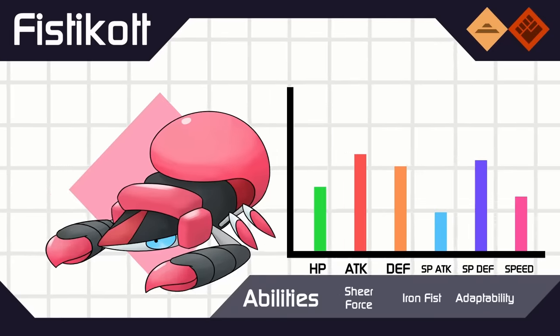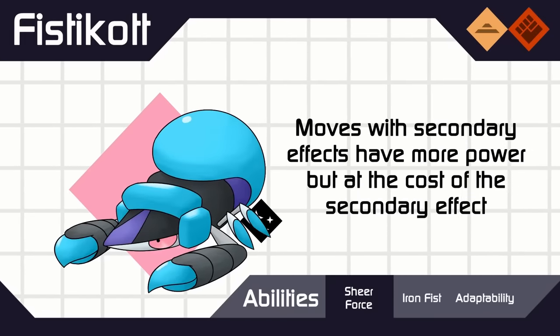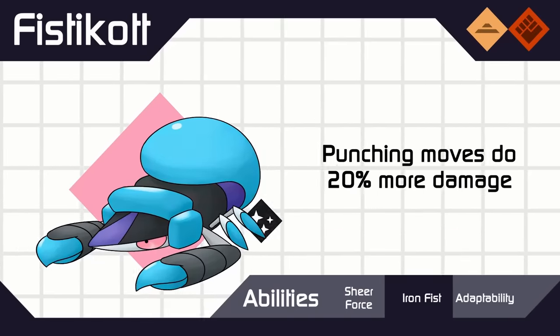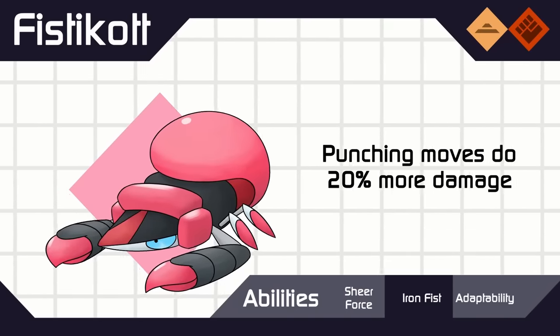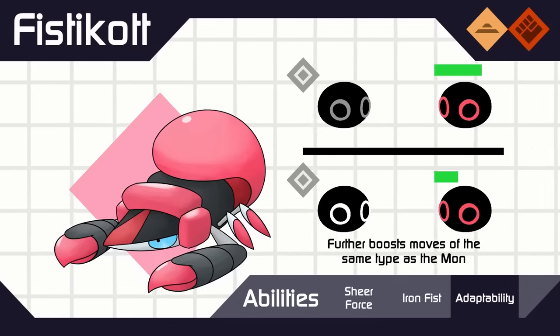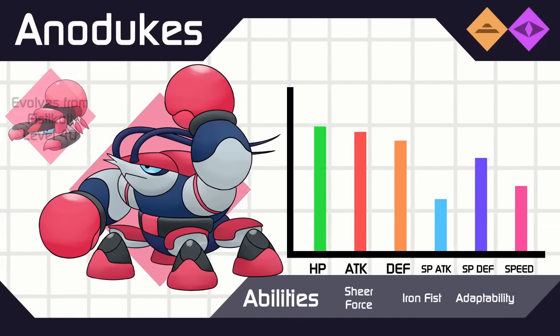For the first stage of my second fossil line, this is Fisticot, based off of the Platycota — a species from around the Triassic era that had yet to become more crab-like. They're still like a weird shrimp-lobster kind of thing, but they've got that fighting spirit. When they evolve, their tail gets tucked underneath and they become more propped up, so we get Anodukes, who can swing their claw fists around.